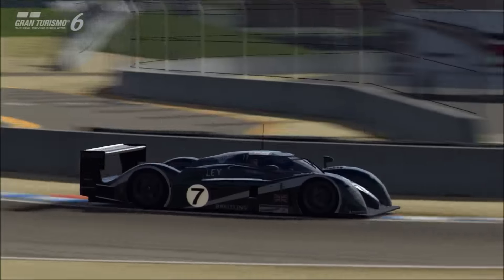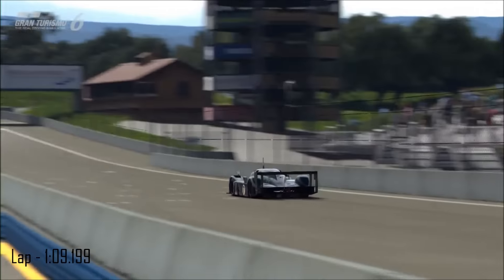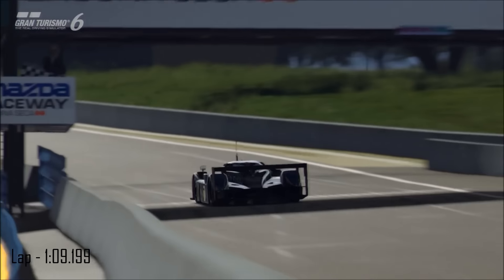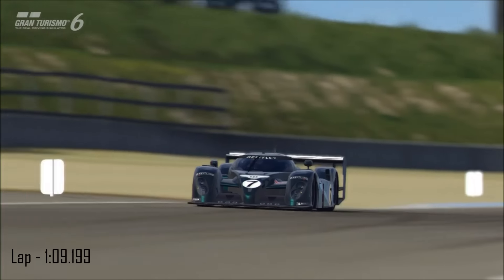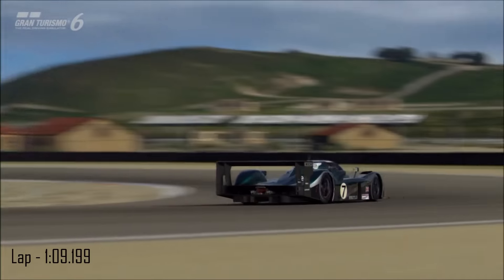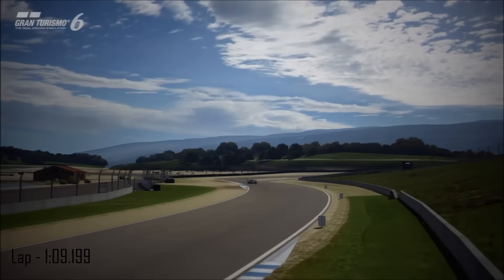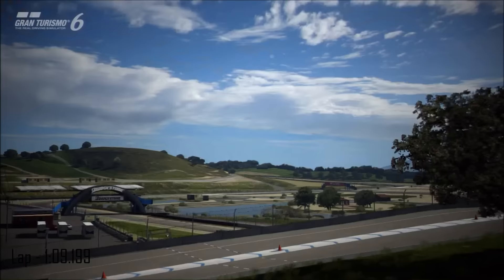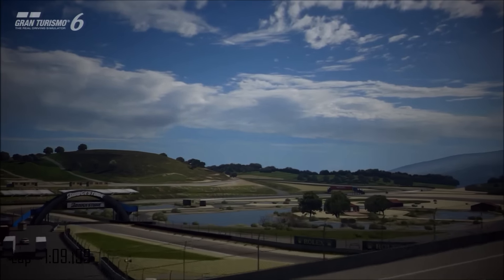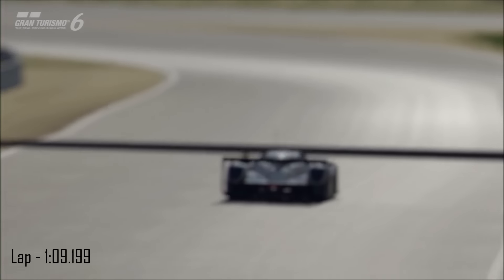First up, we have the Bentley Speed 8. Interestingly, this is the only one of these six early 2000s-shaped prototypes which is actually a premium. Technically, this rivals match-up is kind of Audi versus Pascalo, because we've got three Pascalos going up against two Audi R8s and the Bentley Speed 8. For those who are unfamiliar, the Bentley Speed 8 is actually based on the Audi R8 prototype platform, so technically it's Pascalo versus Audi if you're talking pure mechanicals.